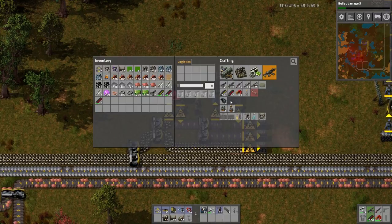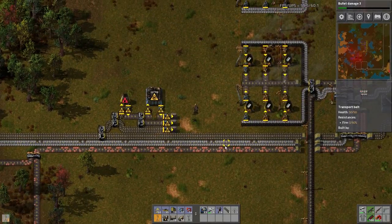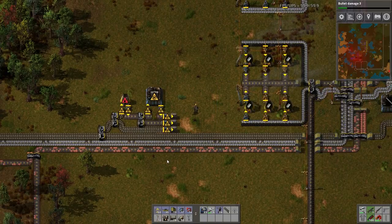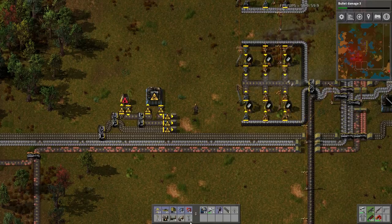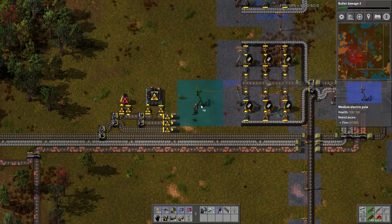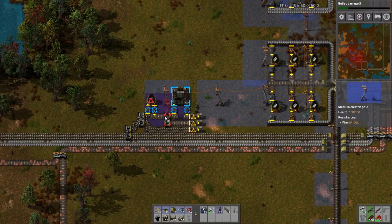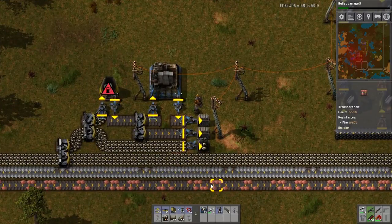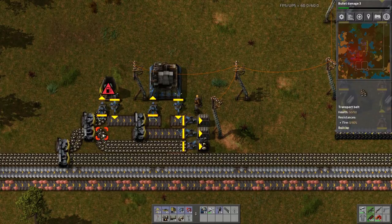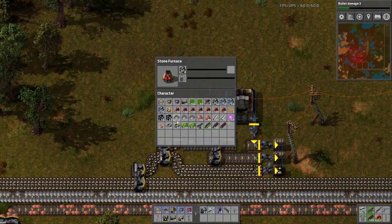Now power everything up. Where am I going to get power from? I'm a little bit in the way of the steel production but I can always move this if I desire. Let's just go like that. Looks ridiculous but it works. This will fill up one spot there and I need to add some coal to this beauty.